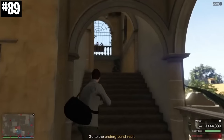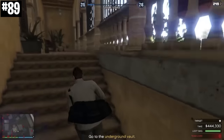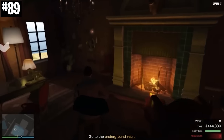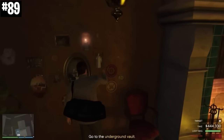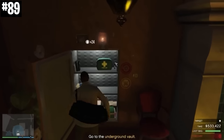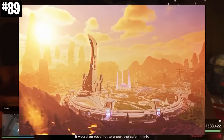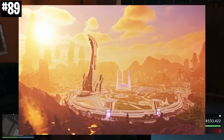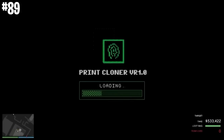Leslie Benzies, the president of Rockstar North during GTA 5's development, left the company in 2016 and filed a lawsuit against Rockstar for unpaid royalties. Rockstar told him to go build a Rocket Boy, so Leslie started his own game company called Build a Rocket Boy Studios. They're working on a game called Everywhere, apparently coming out in 2023.